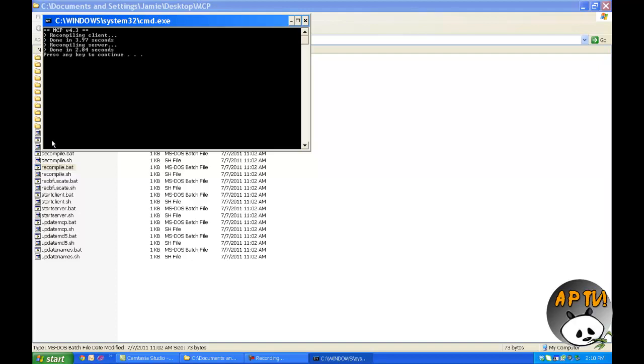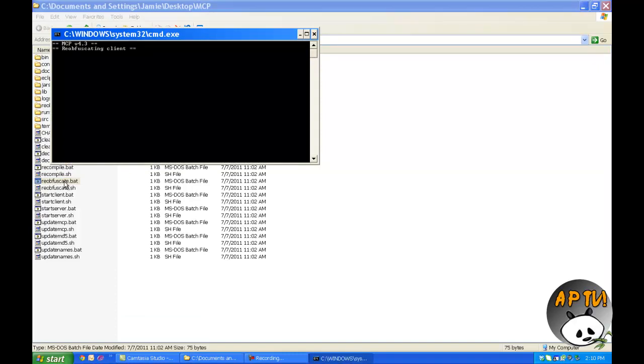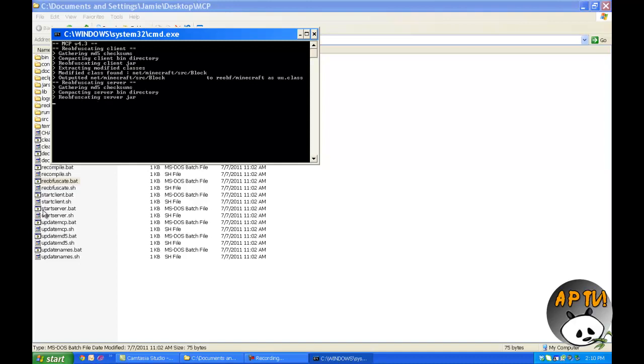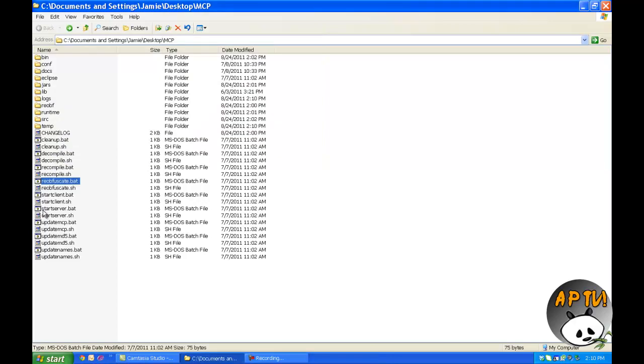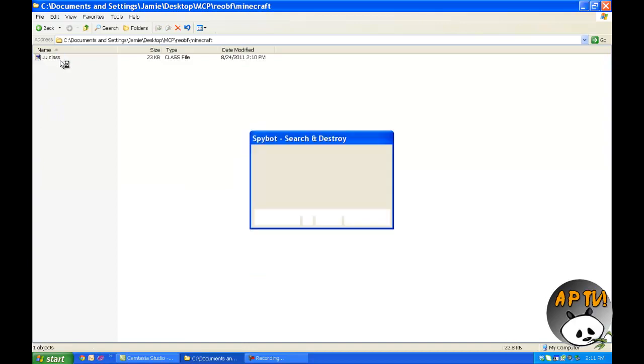And then it'll say done. Now, if you did anything wrong, you should get an error here. And then all we have to do is click reobfuscate.bat. It'll reobfuscate our files, which basically means it will make whatever we changed into a class file. So what we're gonna do is go into our reobf folder, then go into our Minecraft folder, and we see our class.